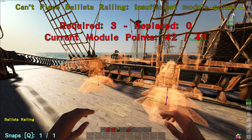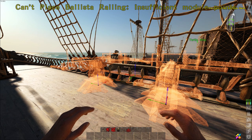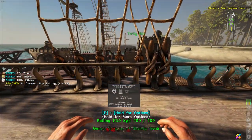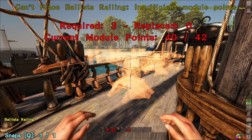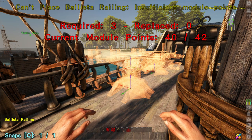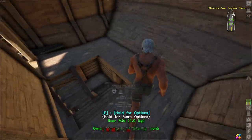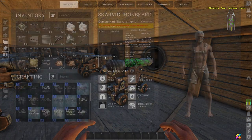The problem with this particular one: to be able to put a ballastar on the railing you need three points. If we put that back down as a standard railing to get the points back — it needs you to start off with 40 or 42, and you can't actually impact that number because the modules below deck don't actually do anything at this stage. Right, so we've got the double cannons here.